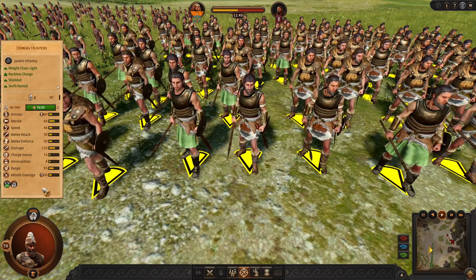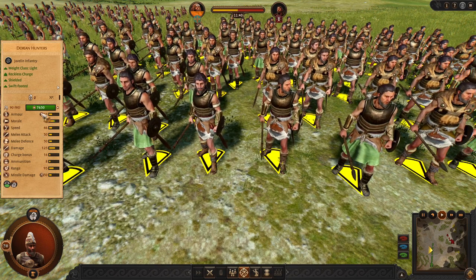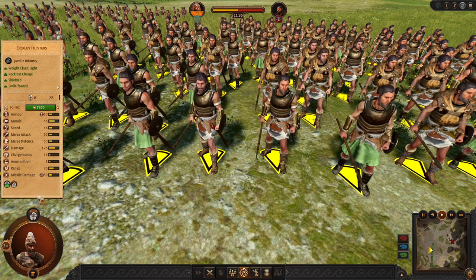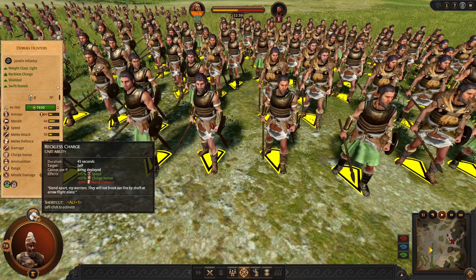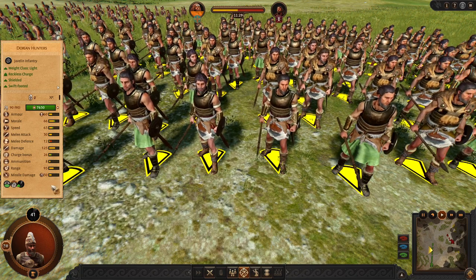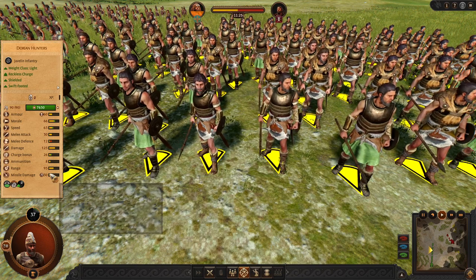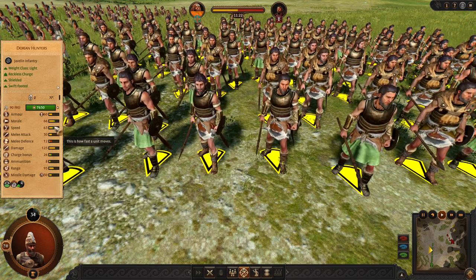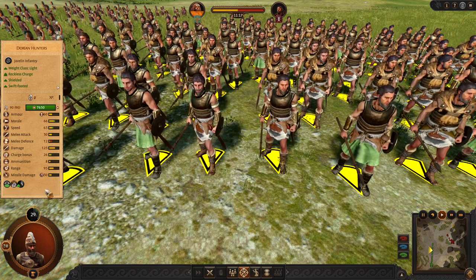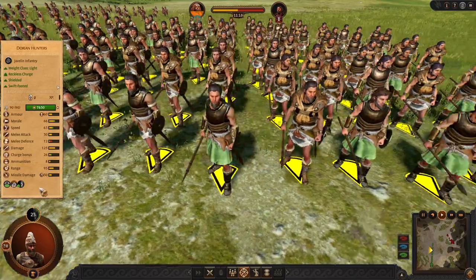For missiles, we got Dorian Hunters. They are just like standard missiles. They have a small shield, and again you are going to use this ability to make them super fast and super good at skirmishing. They will be able to compensate for their short range with insane speed. Yes, Dorians are a very mobile faction — you need to have good micro and map awareness.